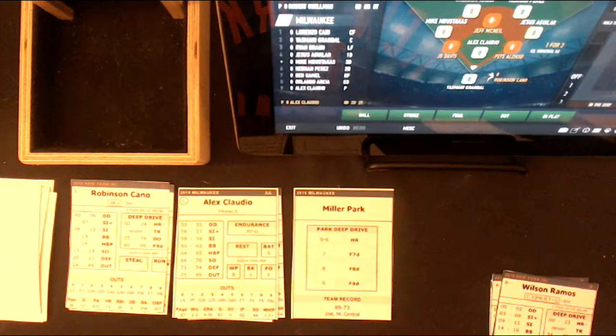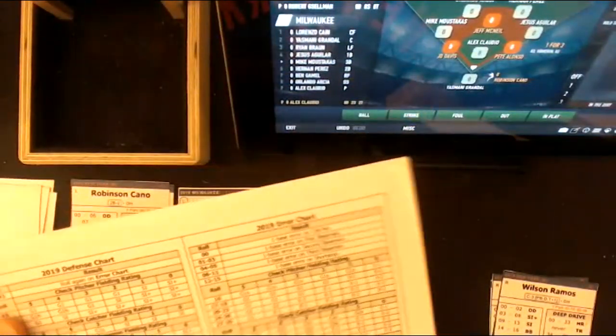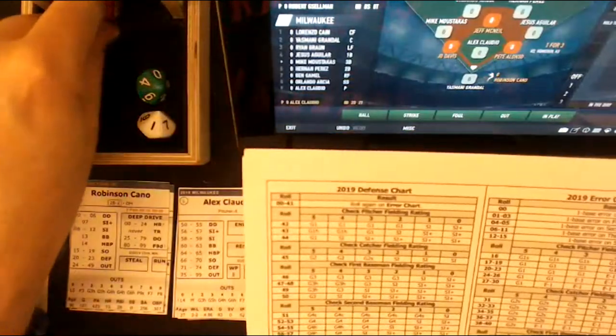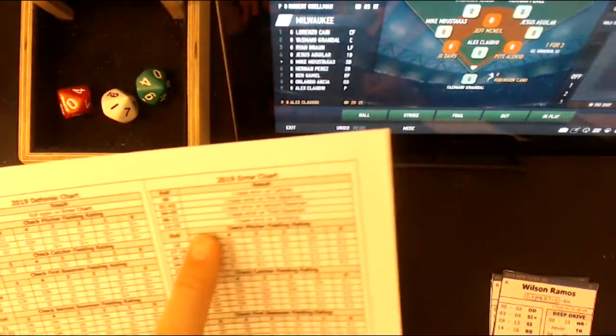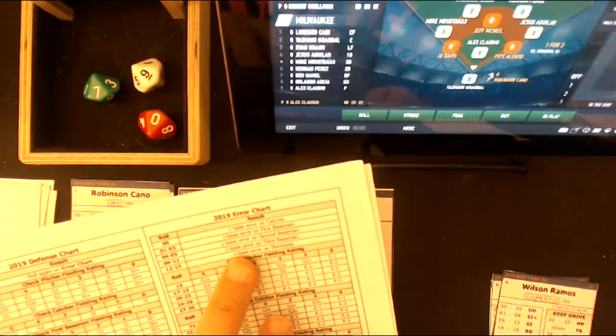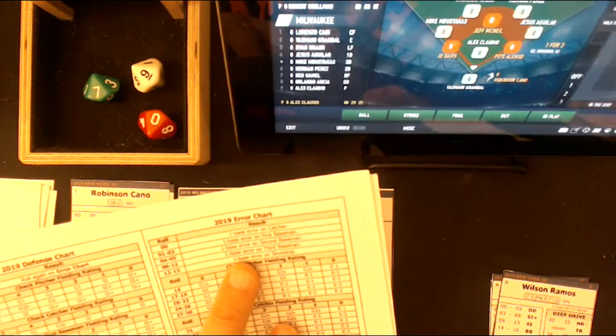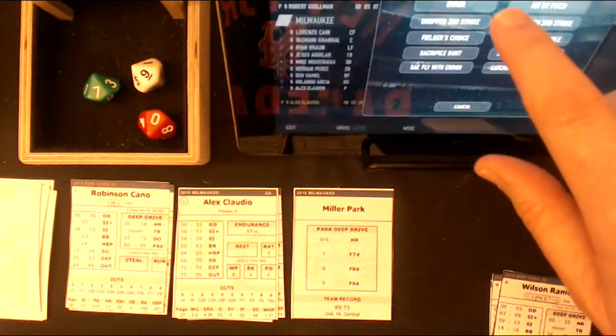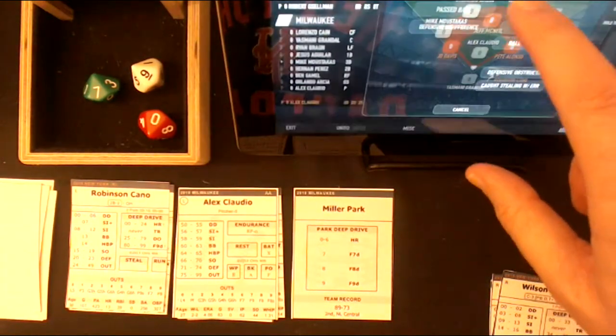So with the bases loaded, it all depends on the fielders out there. We're going to get the defensive chart — probably the one you use the most. Here it is. Now if we roll higher than 41, it moves over to the error column. We rolled a 0-1 — that's going to take us to the error chart. 0-41, go to error chart. A 0-9 is an automatic error on the third baseman. So Mike Moustakas gets a ground ball from Cano, Cano goes the other way, and Moustakas boots it — allowing one run to score. Everybody moves up — it's going to be an error five.